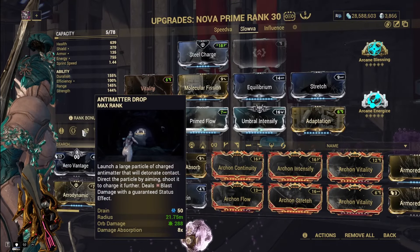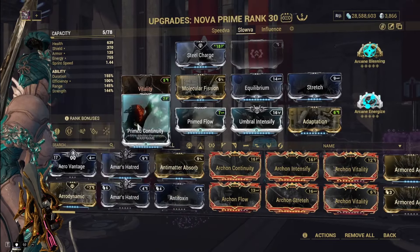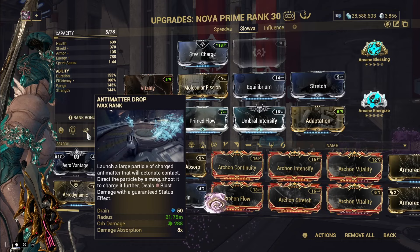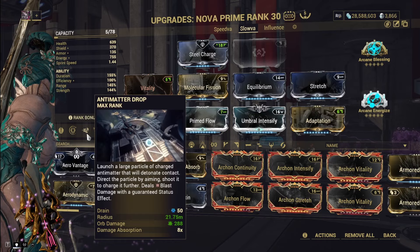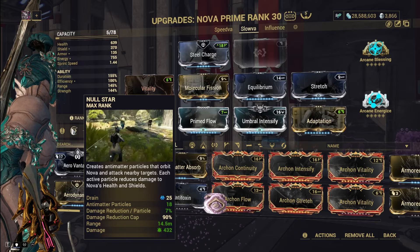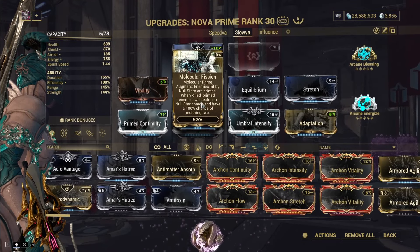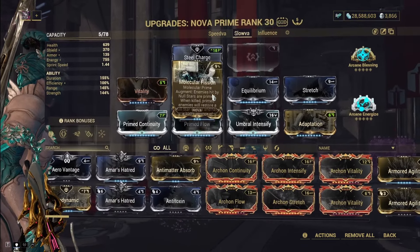Stretch increases the range of Anti-Matter's explosion so more enemies will be hit. We also have Prime Continuity and a bit of strength — strength will increase Anti-Matter's base ability damage but will not increase the absorption multiplier. We use strength also to increase the damage reduction per particle from Null Star, alongside Prime Continuity, to keep that damage reduction up as much as possible. The Molecular Fissure augment is used again so Null Star is easy to keep up and maintain.